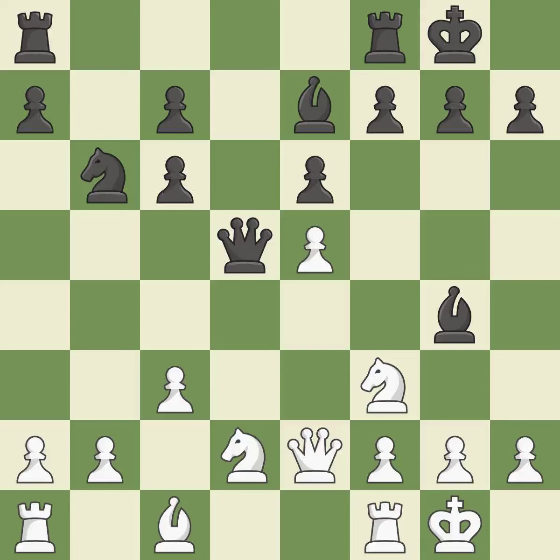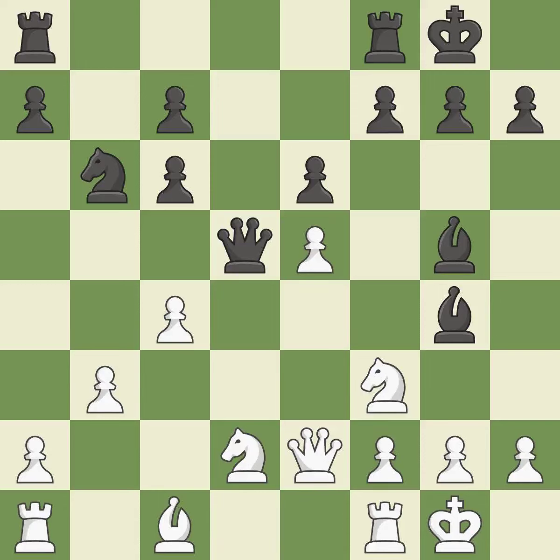Now that the rooks can see one another, they can defend one another — that's good. This poses a threat to slay a queen; it is incorrect. Black had the advantage, but now white does — it is a miss.